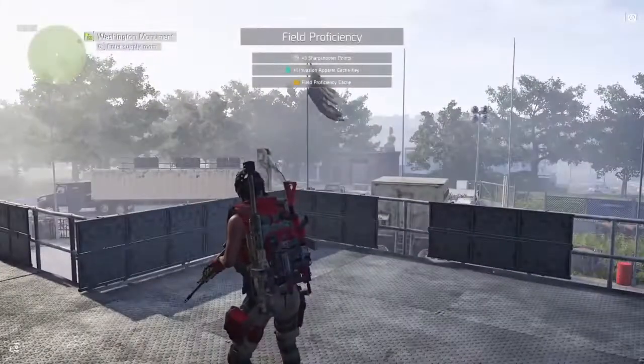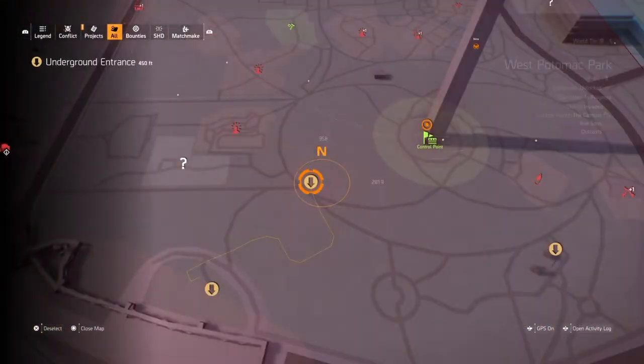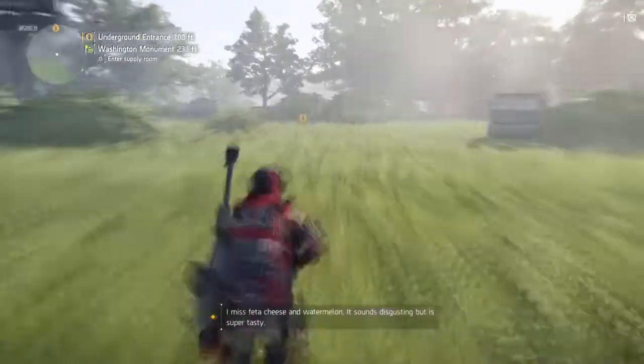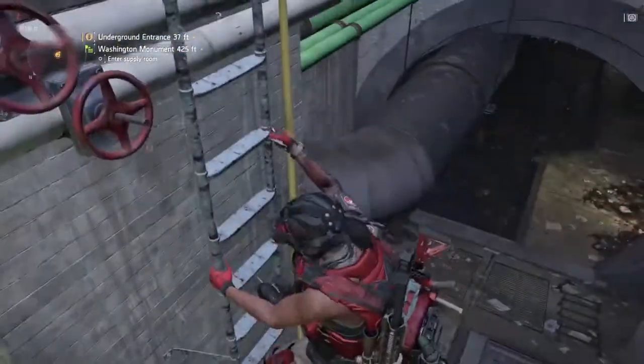Anyway, let's get into it. You're going to want to go next to the Washington Monument — there's an underground entrance right here. When you get there, go down the ladder and enter the underground entrance, then immediately go to the right.